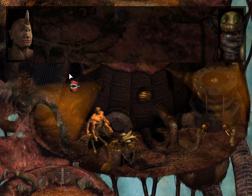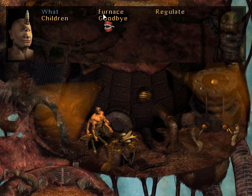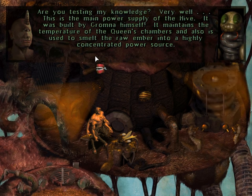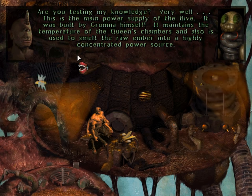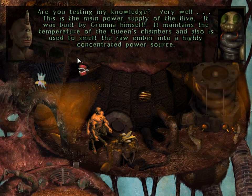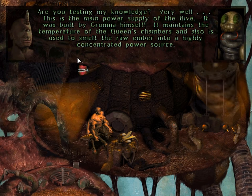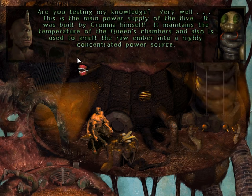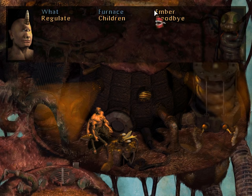What is your function? To regulate the flow of air to the furnace. What is the purpose of this furnace? Are you testing my knowledge? Very well. This is the main power supply of the Hive. It was built by Gromna himself. It maintains the temperature of the Queen's chambers and is used to smelt the raw ember into a highly concentrated power source. The ember seems to be kids, but sure.